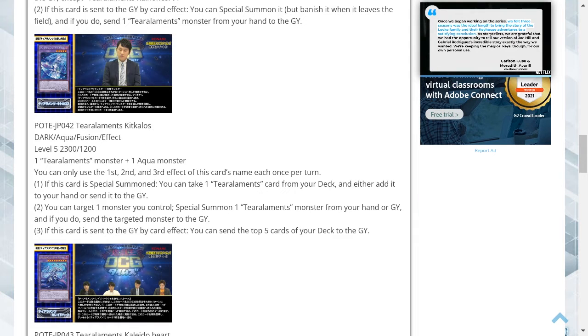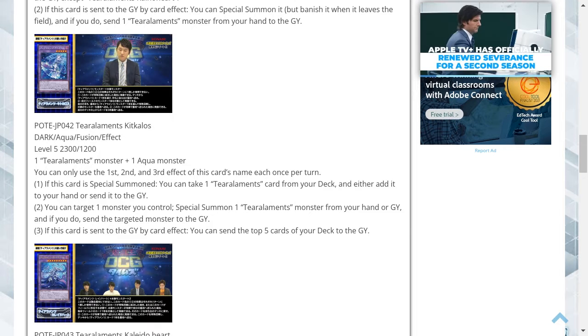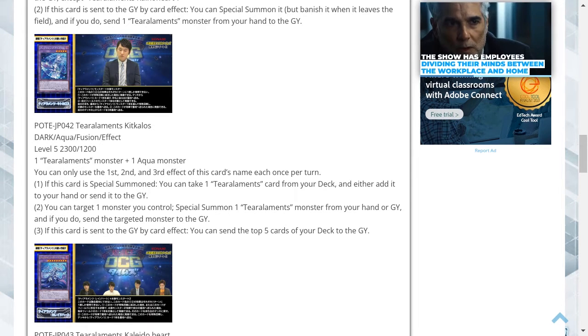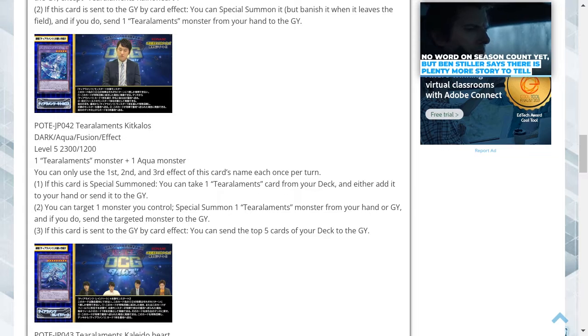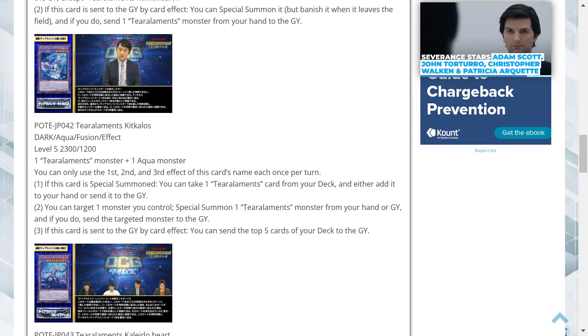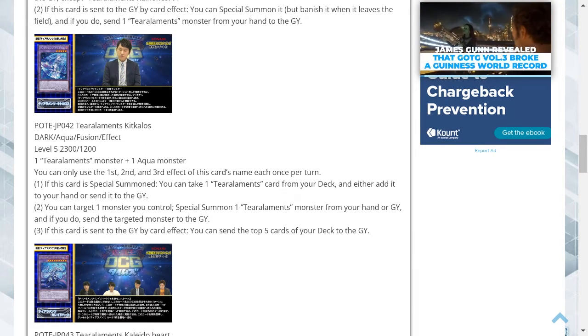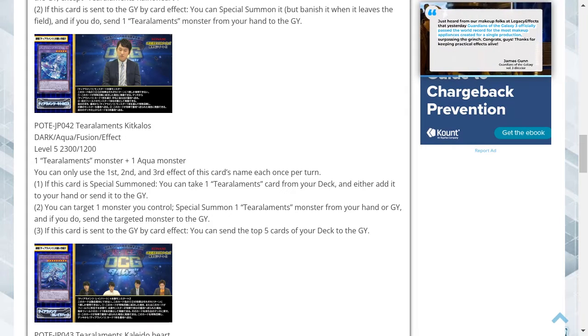This is a bit underwhelming for a fusion monster — I thought they would have been a little more impressive. That said, requiring a Tier Elements monster and any aqua monster means you can splash the Tier Elements with various aqua type monsters like frogs. The first effect lets you add a Tier Elements card from the deck or send it to the graveyard. The second effect lets you trade in one of your monsters to special summon a Tier Elements monster, providing advantage and consistency. The third effect is another mill — sending the top 5 cards — which can trigger off some of their other effects.